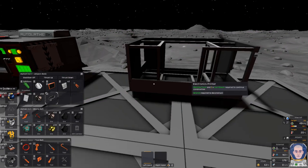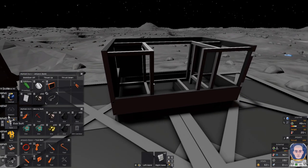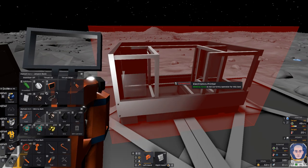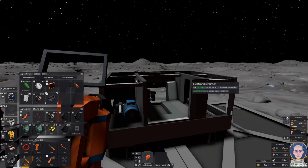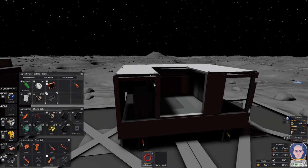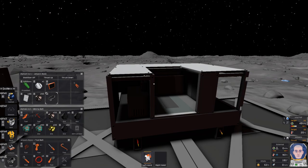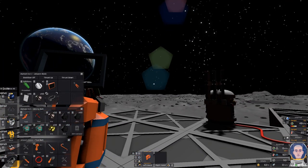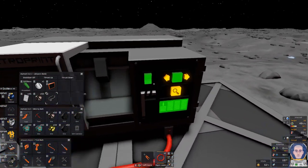I'll put the electronics printer right next to here, but not right next to it because I want room for inputs, outputs and all that stuff since we're going to have to actually use these machines. Let me get it all welded up — that shouldn't take very long. I need the welding torch — go over here, turn that on, give it a second. Turn that off. Now I need cable coils, and plastic sheets — with a welder, go figure. Let me get this done and wired up.